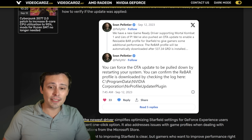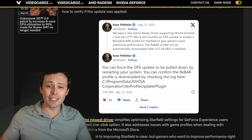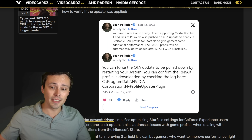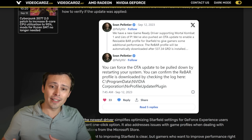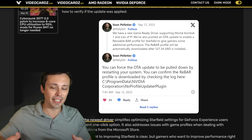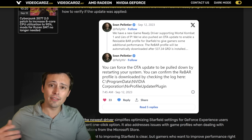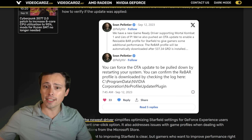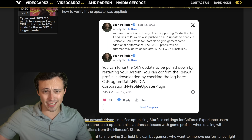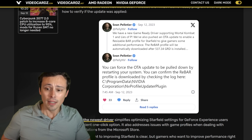Hopefully this means we still have room for a proper driver optimization update coming in the future, and that this was just getting some additional performance on the table as quickly as possible. AMD GPUs offer Smart Access Memory — their branding of rebar — which you can enable through a driver toggle. Whereas NVIDIA takes a whitelisting approach where, unless you use third-party hex editing apps, you have to wait for NVIDIA to enable rebar support.